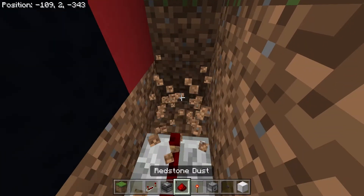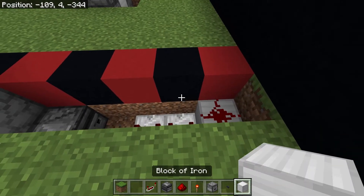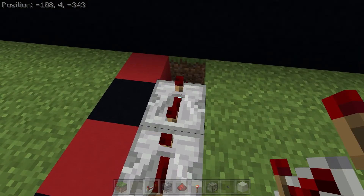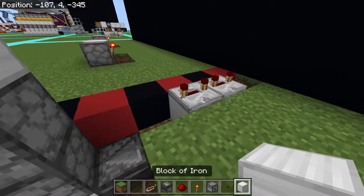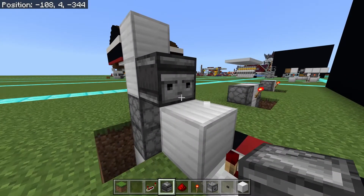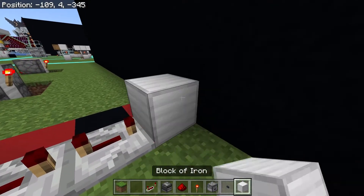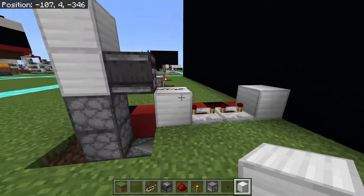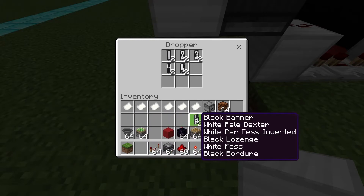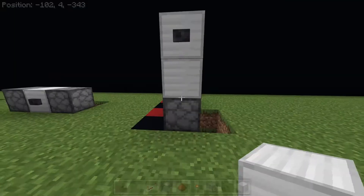Make sure this one is a solid block, then come up here and place redstone dust on top of that solid block. Place two more solid blocks next to that redstone dust above those repeaters. Now place repeaters facing toward the back of the machine, also on maximum ticks. Place a solid block attached to that repeater, then a temporary solid block on top so you can place an observer facing the back. Place two redstone dust going up that observer, then one final solid block coming out of that repeater. Now come to your dropper and put two of every number.